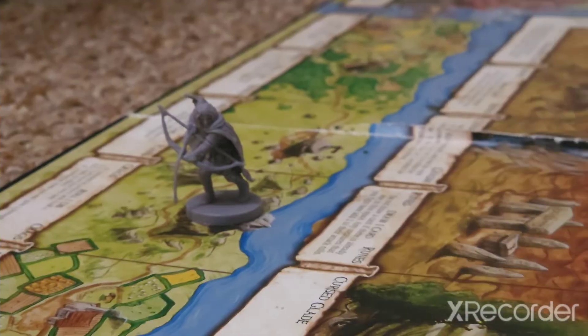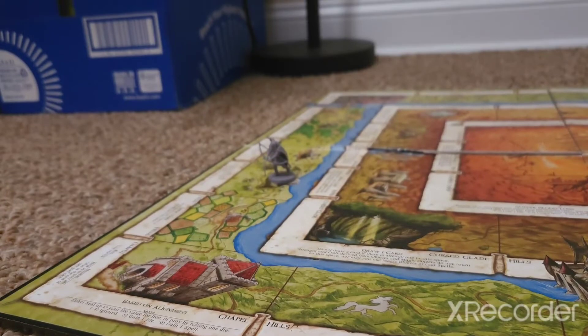The next character we're going to be covering is a fearless explorer, an intrepid adventurer who prefers the freedom of the wilds to the stuffy indulgences of city folk. This is the Scout. Go ahead and take a look at the Scout's character card just to see what kind of character we're getting ourselves into.